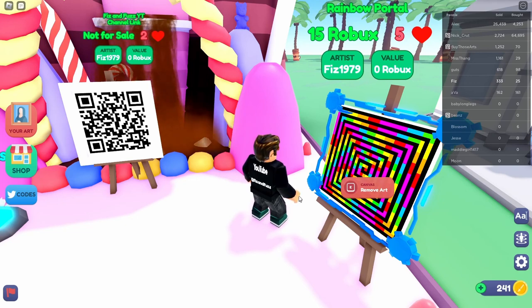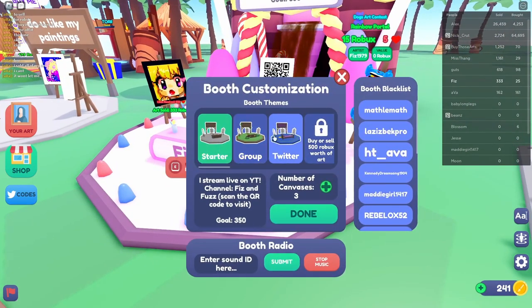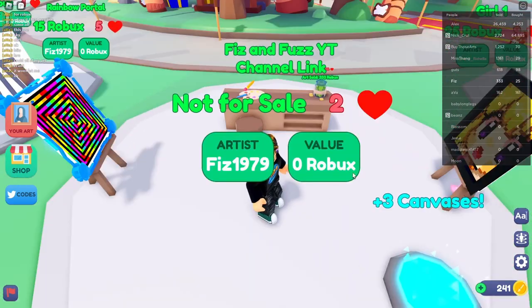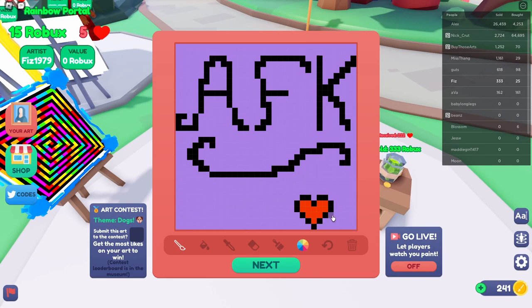To get started with actually painting something, over here you have the art station. If you just walk right up to it, it'll bring up your painting. A lot of people will AFK in the game and let their paintings sell while they're not there, but you do get kicked out after 20 minutes if you're not actually moving around. So if you're not planning on being around, make sure you're clicking or moving every once in a while.